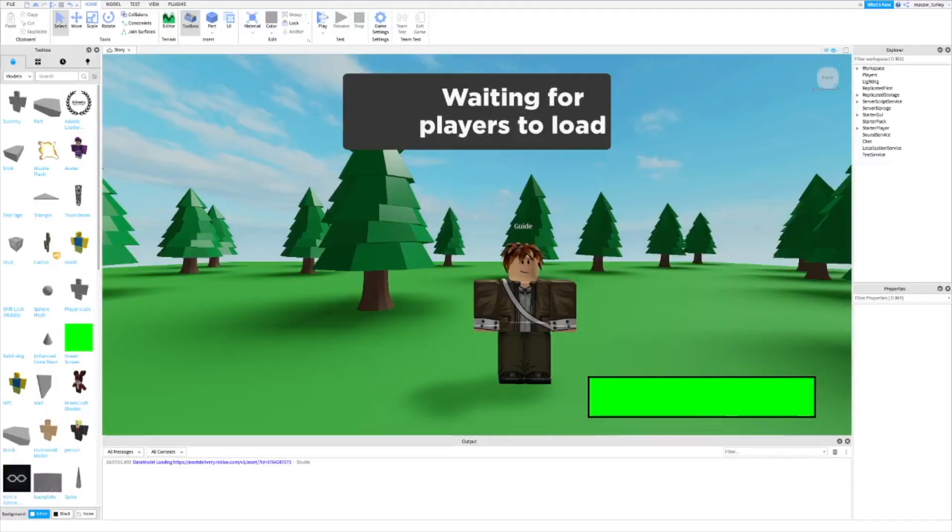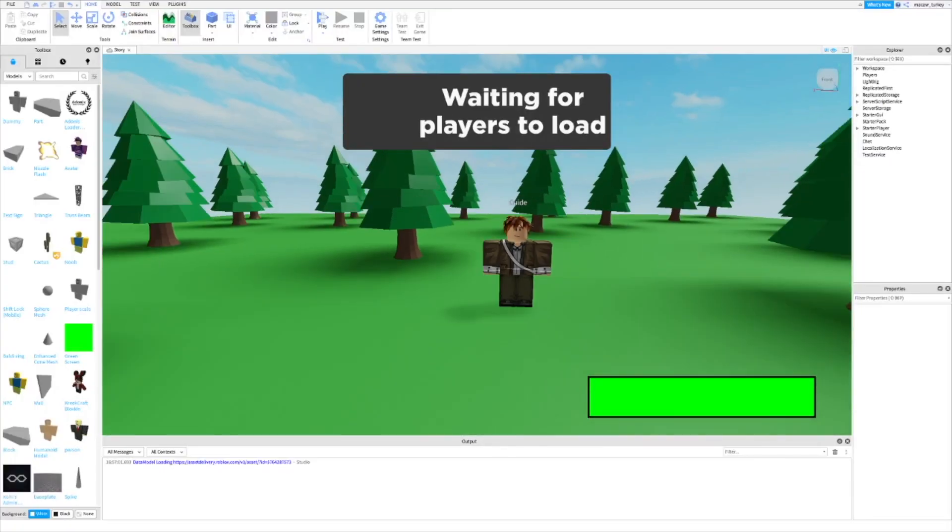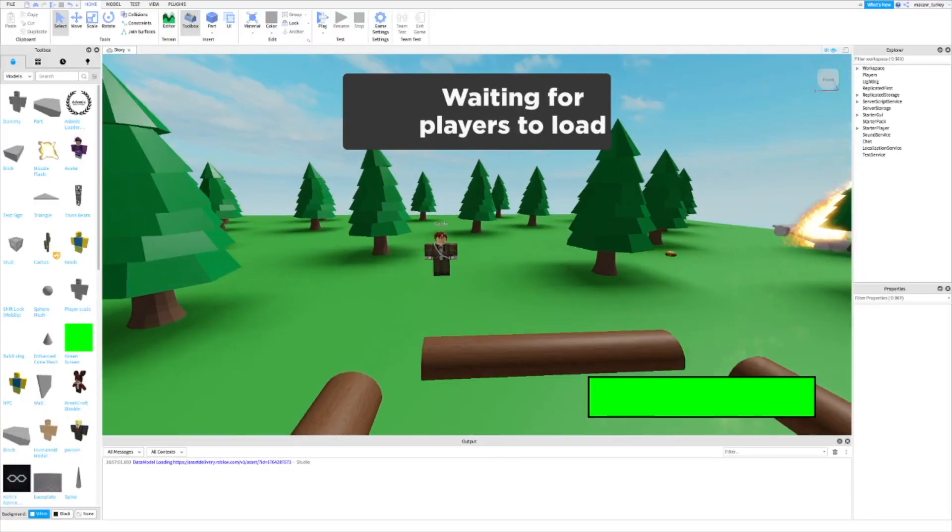In this tutorial I will show you how to make a find the item challenge in your story game. First, insert my extinguisher kit — I will leave a link in the description.